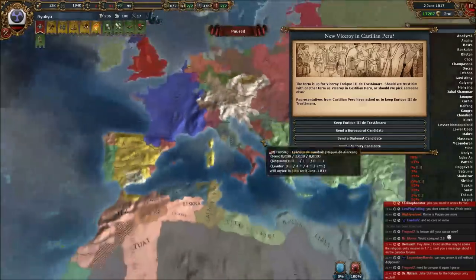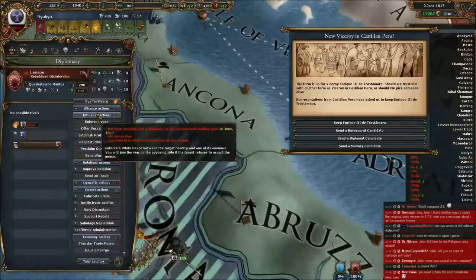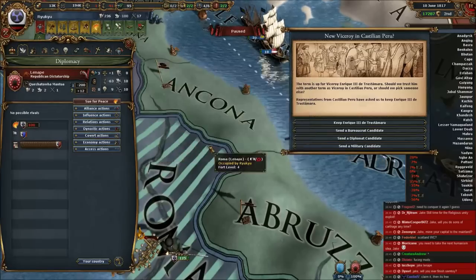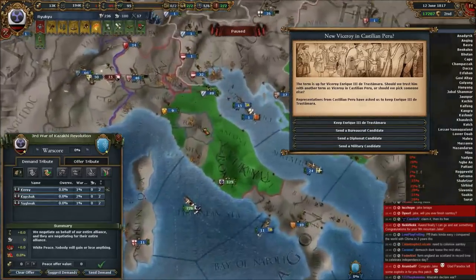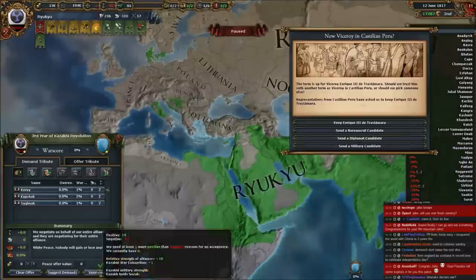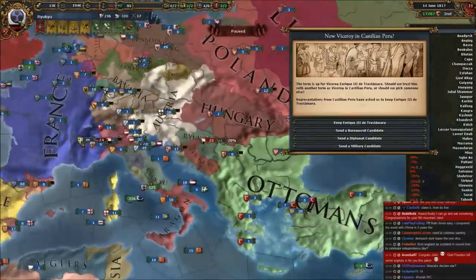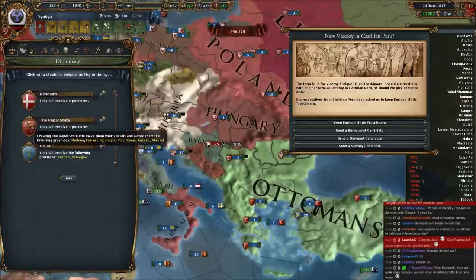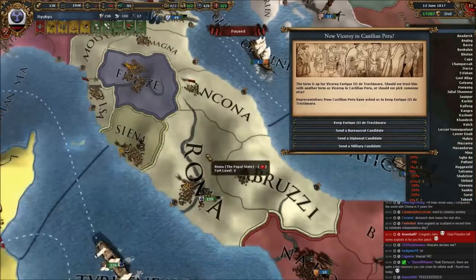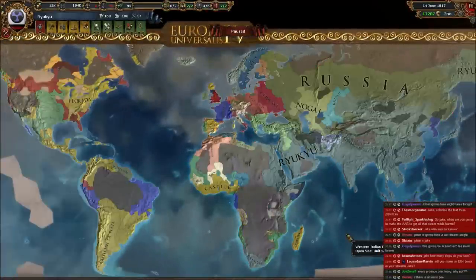I picked a totemist country in North America, gave them Rome, and took their only American province — so now their only province was Rome. Then I attacked them with a religious CB and force-converted them to animism. What this does is force-convert the capital of their country if they are heretical to you, and since their capital was Rome it force-converted Rome, ignoring all the penalties. I then spat out the Papal States — your very own animist Papal States owning Roma. It certainly is a glory to behold.